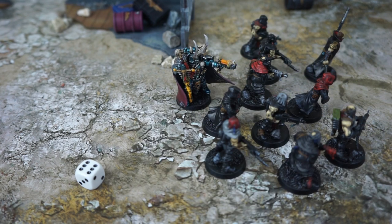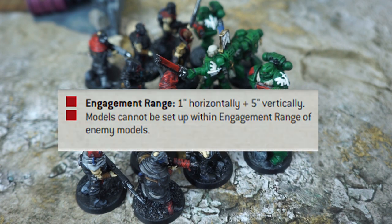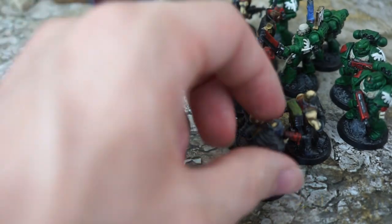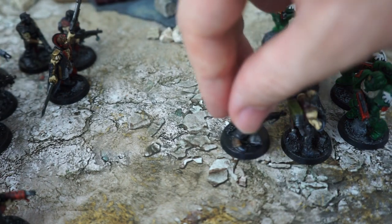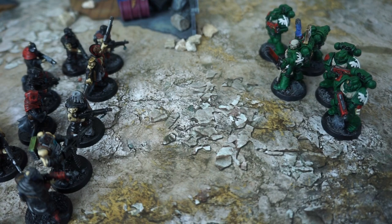It's also worth noting that we cannot move within 1 inch of an enemy model. This 1 inch range is known as engagement range and is the range at which we'll be engaged in close combat. We can charge into combat as we'll see later in the charge phase. However, we can make a special move out of engagement range called falling back — here, our cultists are within engagement range of the tactical squad and want to move out, so they make a fallback move of up to 6 inches. Doing this means they cannot shoot their weapons or use any psychic powers, though they can still charge if they want back into the melee.